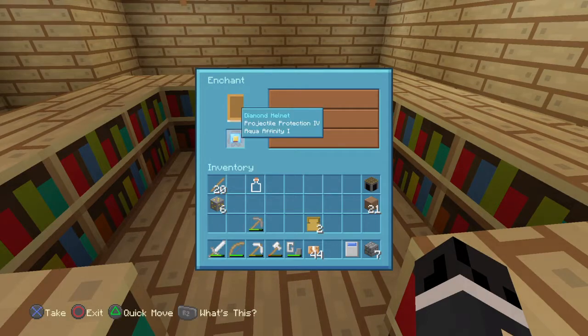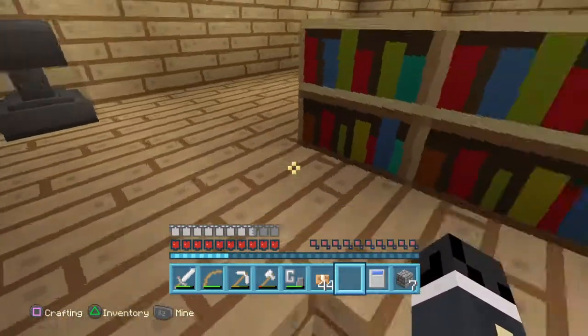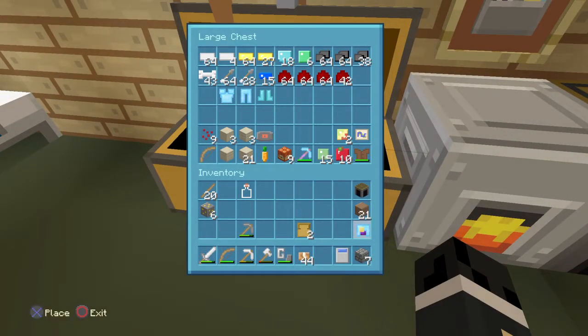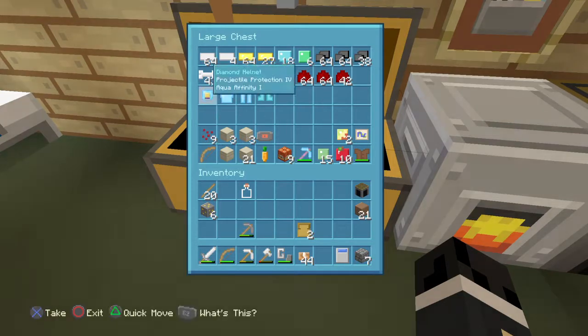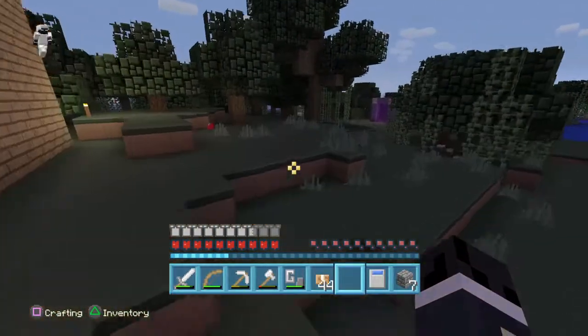So let's go with this — dark shadow protection, aqua affinity one. It's not the worst enchantment, but there's no projectile protection in the end. But we do have a really good projectile protection set overall.